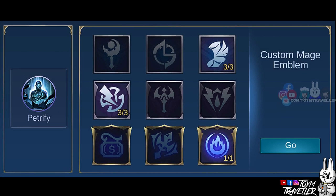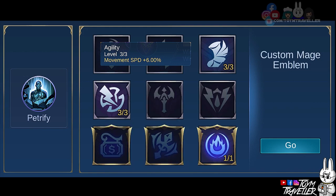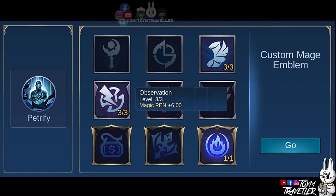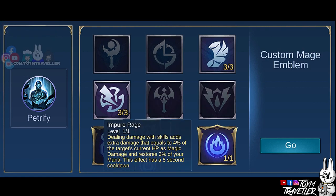In my opinion, the best emblem set to use is the Custom Mage Emblem. It provides extra stats according to your needs as a burst mage. Set Agility to max level because it gives additional movement speed — higher movement speed means a higher chance to chase enemies or escape death. Setting Observation to max level provides additional magic penetration, letting you deal more magic damage with your skills. Get Impure Rage to deal extra damage depending on the enemy's current HP and to restore your mana. It has a short cooldown which helps you poke enemies consistently.